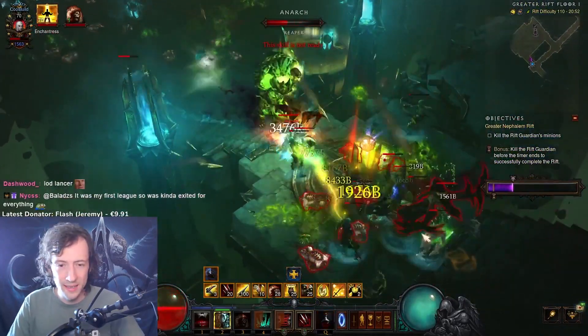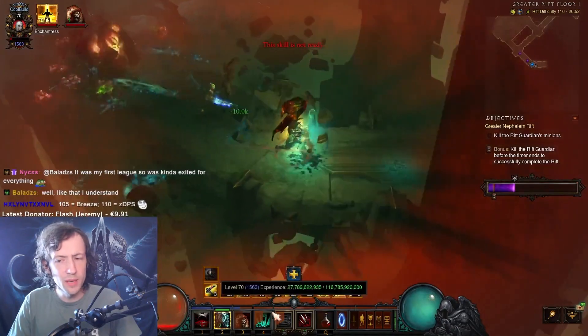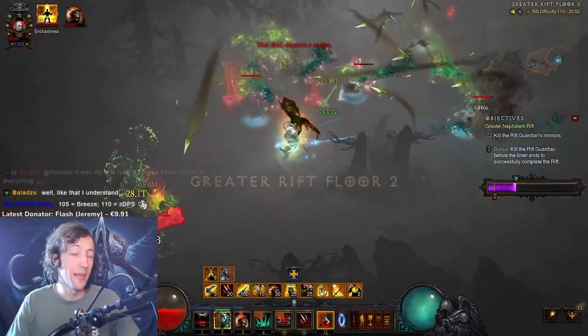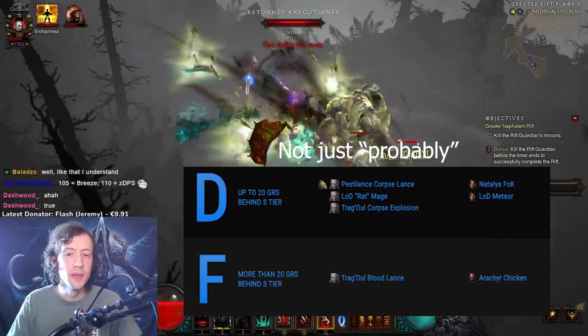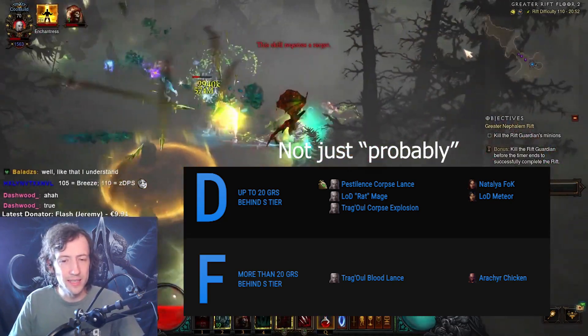This is a GR-110. My gear was really un-optimized here, so this can definitely be a bit better, and yeah, it's working really well actually. I was very impressed because Pestilence is, with all those reworks that you've gotten recently, probably the worst set in the game remaining now, and it does a pretty good job at just blasting through those GR-110s.